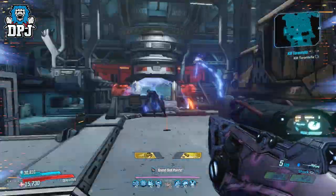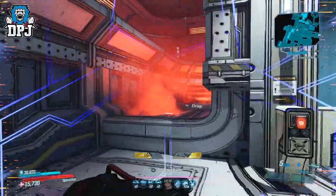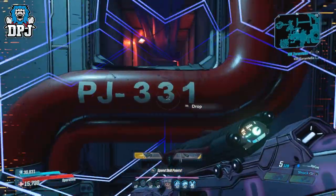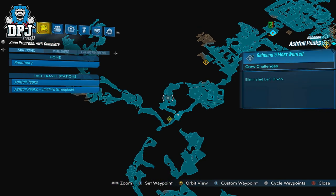So this Complex Root is a world drop. I first got mine surprisingly out of a random chest, but its dedicated boss drop is none other than Lanny Dixon, who can be found on Asheville Peaks. The location to this enemy you can see on screen now if you want to go and farm it.